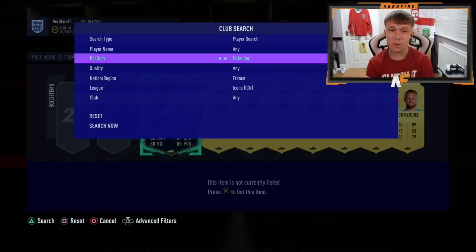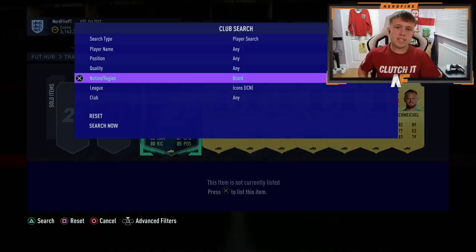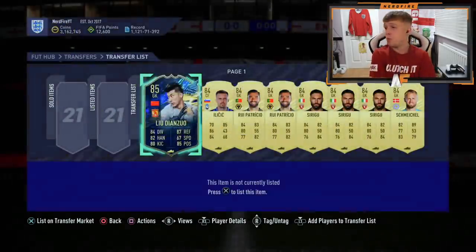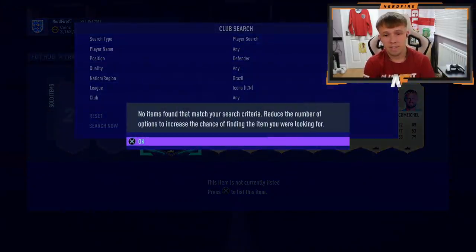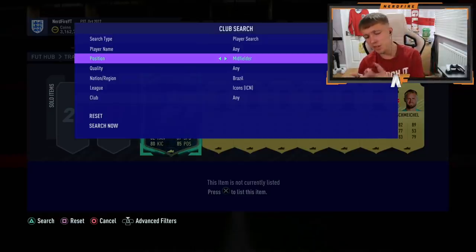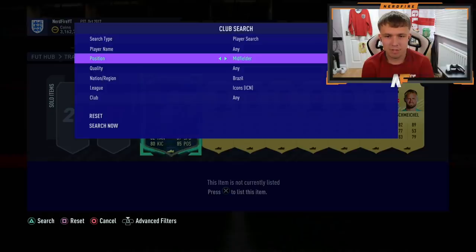It's not a French midfielder. Defender — there's Blanc and Desailly. I'd take a Desailly, I don't really want a Blanc, but they're both still pretty solid. It's neither. Oh my God, we're on to Brazil — the final nation. Obviously we'll go defender first. It could just end here — it could be Carlos Alberto, which wouldn't be that bad. It's not Carlos Alberto. Midfielders — there's a lot: Socrates, Rivaldo, Kaka, Ronaldinho. Pelé is a centre-forward. Here we go — midfielder. Three, two, one.